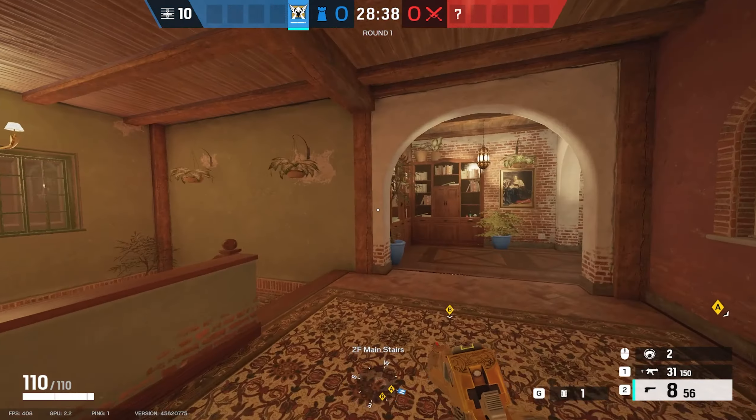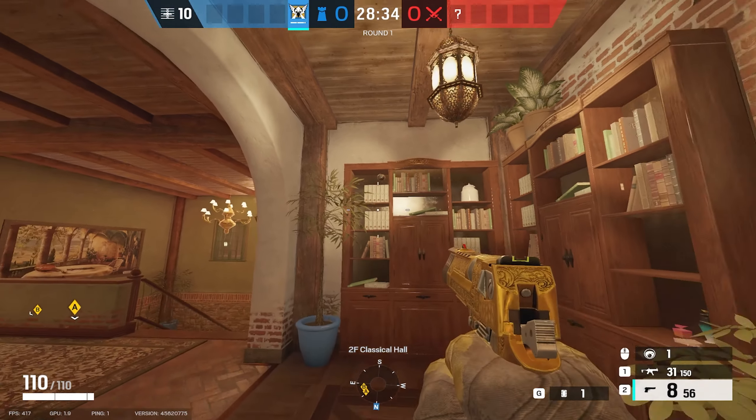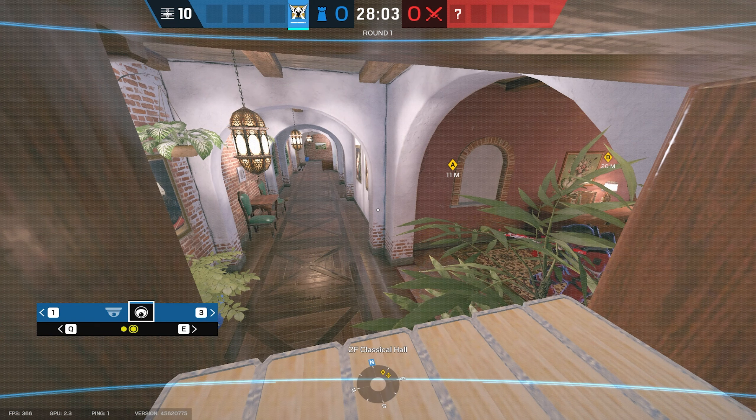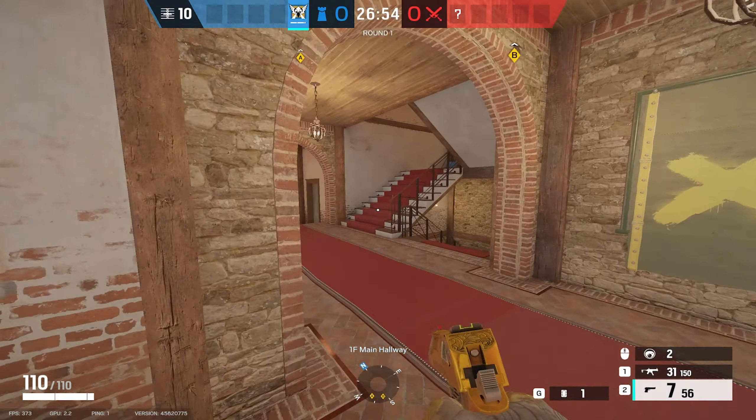We'll start off with Villa. For the trophy statuary site, you can hide one camera in the light on this bedroom table. The lamp cover will make the cam barely visible. An alternative is to put the cam in the top corner above the bedroom window — it's quite difficult to spot as an attacker. These two can be used to give info for C4s from downstairs.